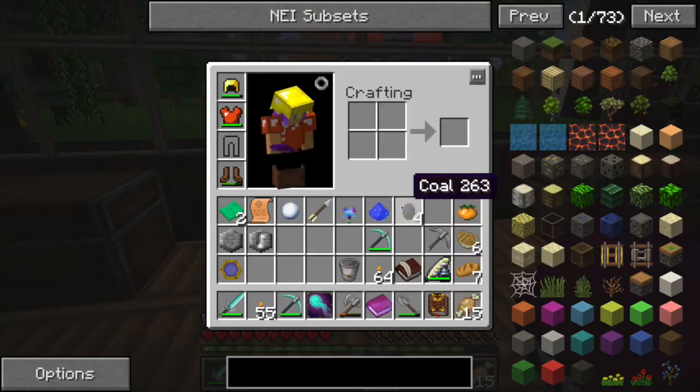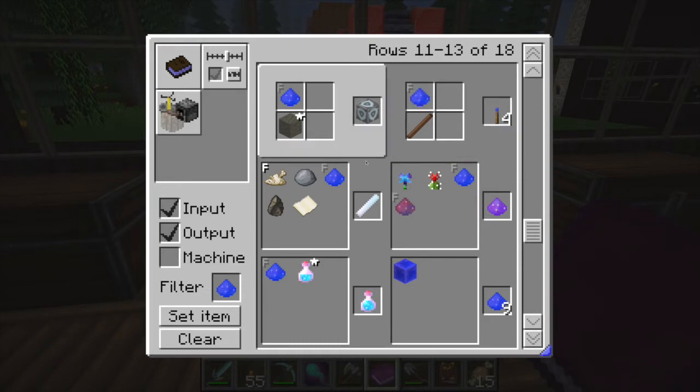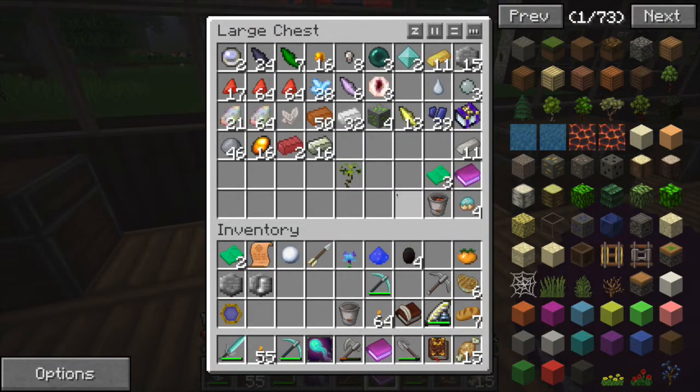Blank rune. Ventium dust. Glowstone dust. And Ventium torch. How do you make the torch? I thought I had more of the Ventium. I need this. We also need to go to the nether to get glowstone.